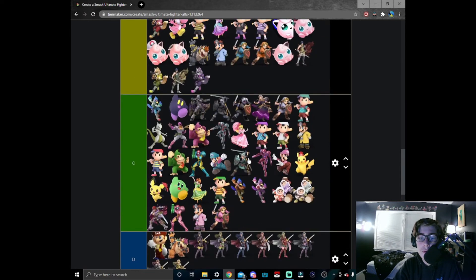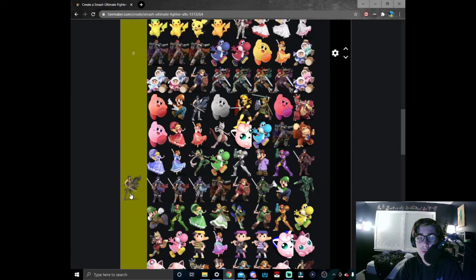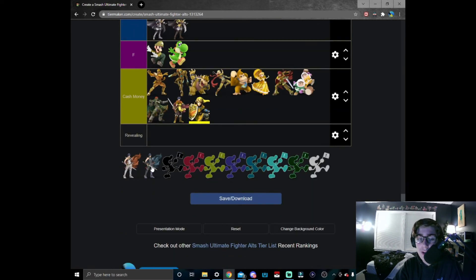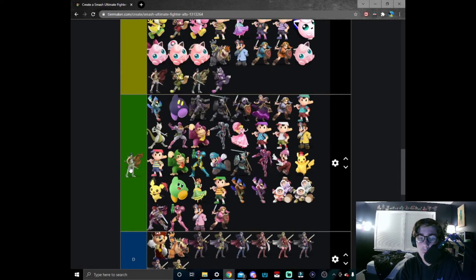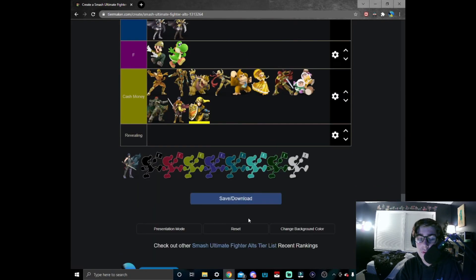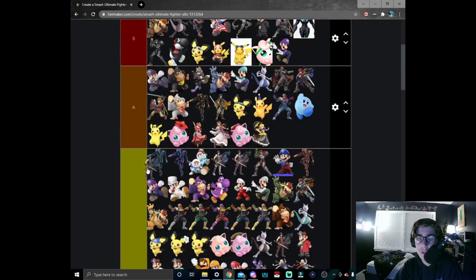The purple Chrom with the black cape looks great. White Chrom is fine — I probably put him like here in B tier, maybe. And then the purple cape Chrom is just going all the way up here in B tier because it just makes sense. I've also used this skin before — it's not that bad.